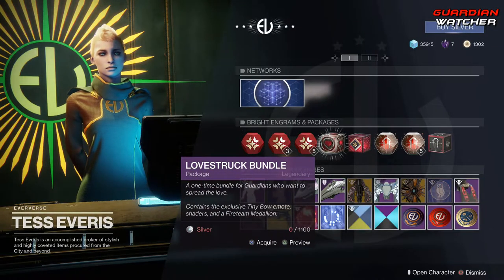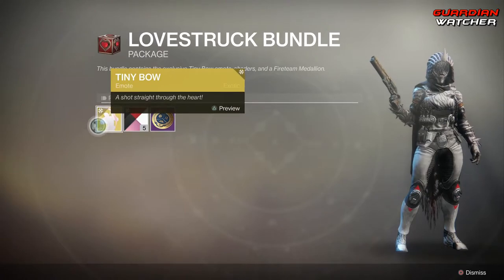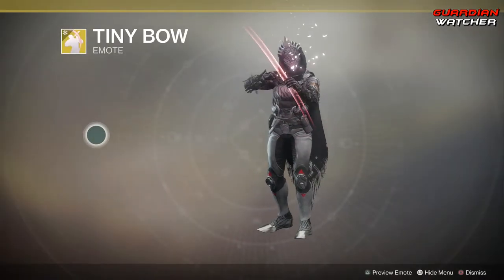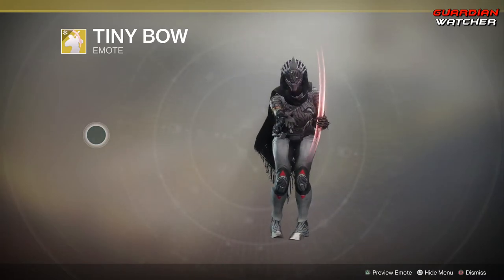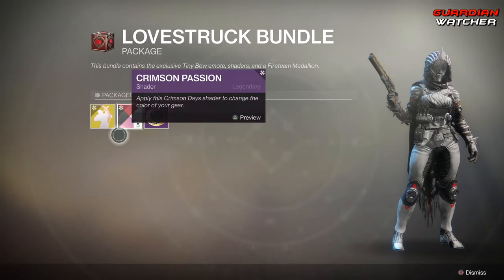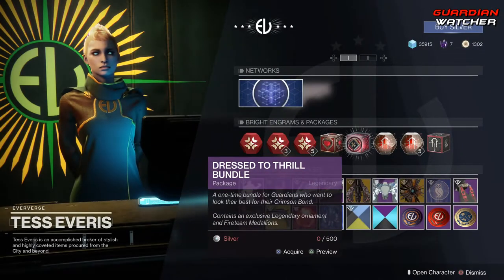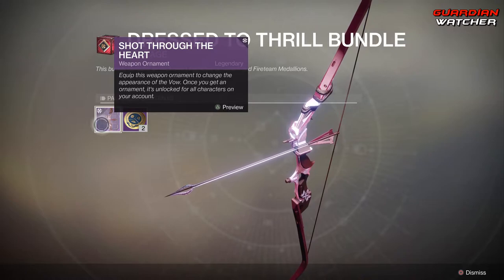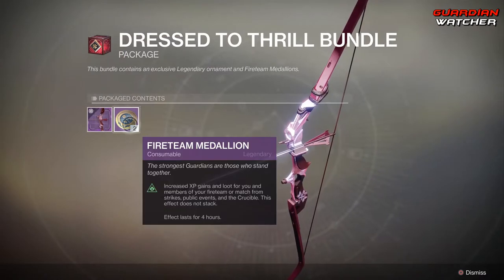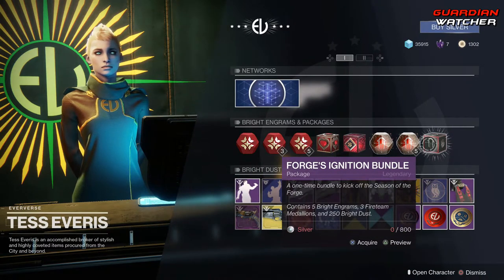We also have a Love Struck Bundle which costs 1,100 Silver. This will give you the Tiny Bow Emote, five Crimson Passion Shaders, as well as a Fireteam Medallion. Then we also have the Dress to Thrill Bundle for 500 Silver, and this comes with the Shot Through the Heart Ornament for the Vow, as well as two Fireteam Medallions. Then we have the Regular Etched Engrams and then the Forge's Ignition Bundle.